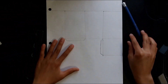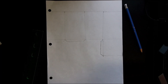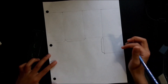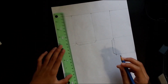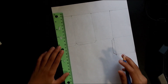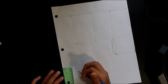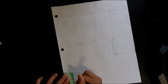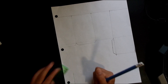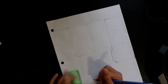Now let's go find some scissors and we're gonna cut it, but before we need to add the faces. Now the face is also pretty simple — we need to use the centimeter side of your ruler. We're gonna do six centimeters by four centimeters. There — six by four.